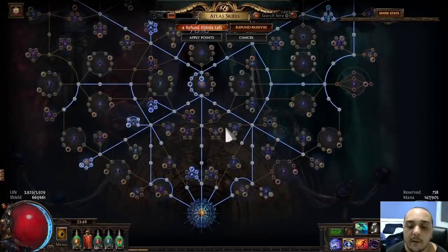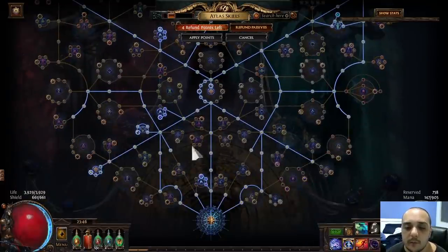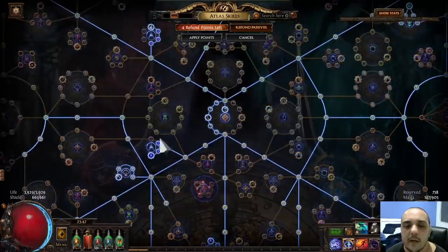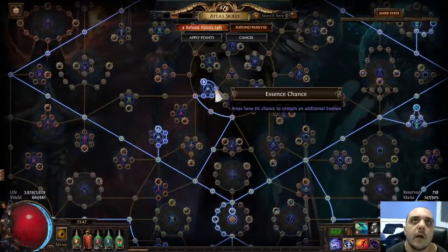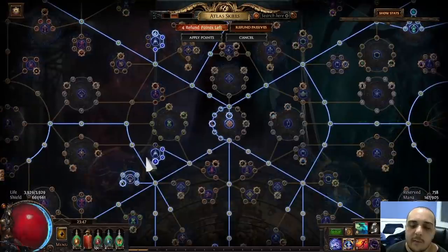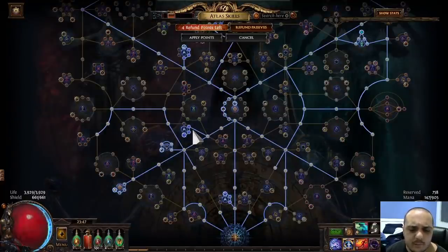The Atlas passive tree we're running is basically skipping pretty much everything and just going for things that increase the amount of maps that drop. We're taking all the essence stuff. The reason we're taking all the essence stuff is because you can kill the essence mobs very fast and you get quite a lot of money on average from this. The essence nodes are the strongest part of the tree by a mile, and pretty much every Atlas setup probably wants to take some form of these. It just doesn't make sense not to take them — you invest a very small amount of time and you make quite a lot of money. They're very conveniently positioned, so there's no reason not to.